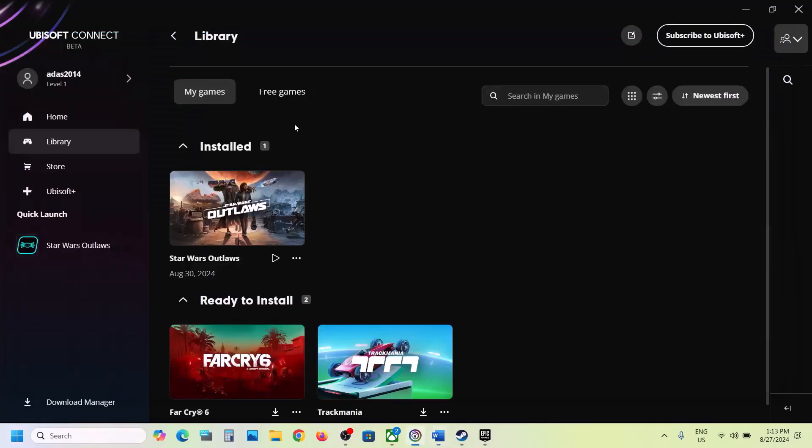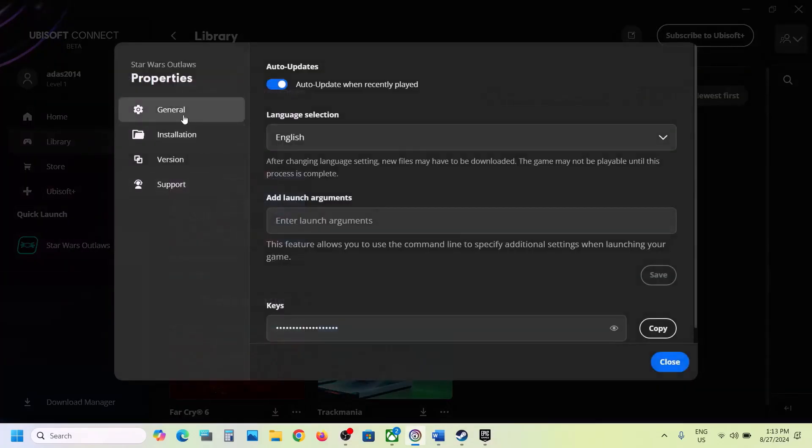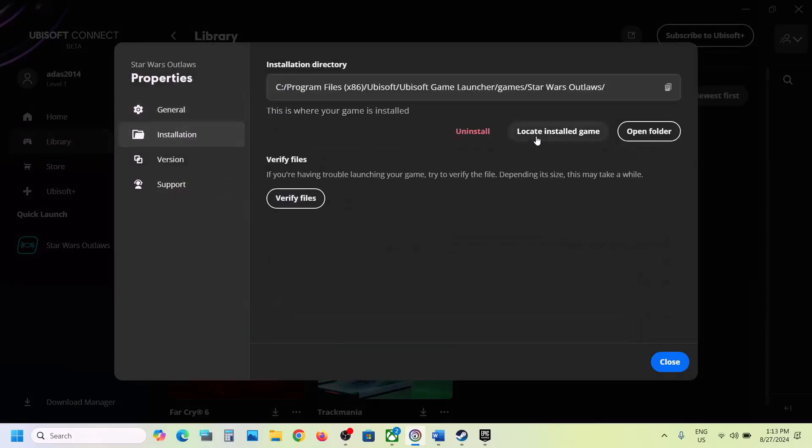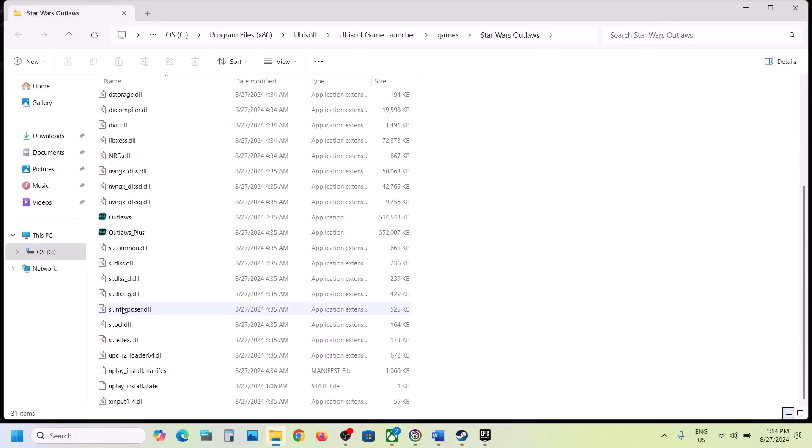Go to Ubisoft Connect and then click on the three dots on the game title, then select Manage. Go to Properties, then go to the Installation tab, and then click on Open Folder. This will take you to the game installation folder. Here you can see the game EXE file — make a double click to try launching the game from the game installation folder.